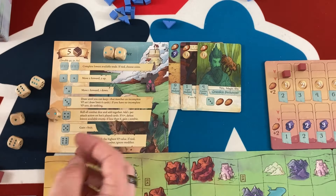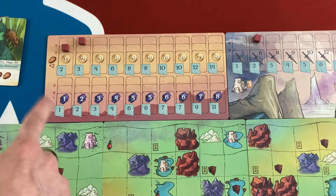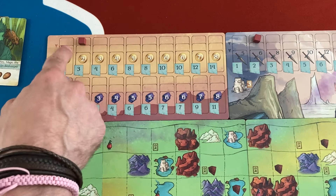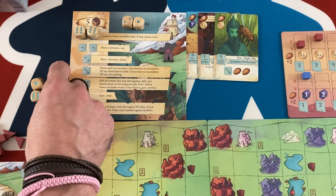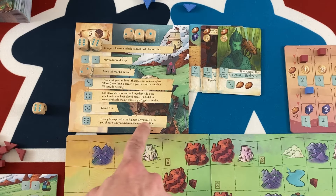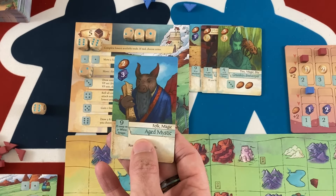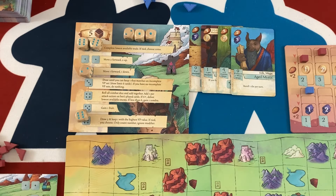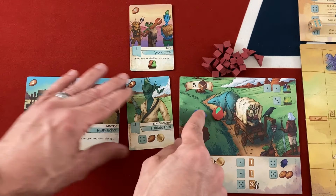The bot rolls five dice. They got a pair of fours or fives — I'm assuming fives — so they complete the lowest available trade. I'm not sure if 'lowest' means furthest left or lowest victory point value; I'll assume victory point value. They lock me out of a space soon. They don't have a pair of ones, but they do have a two so they move one forward and one down. They didn't attack so they keep building combat dice. They draw five and keep the highest value: a nine-point card requiring camps on three-plus white towers — I'm not sure the AI will ever achieve that. Bot turns have limited direct competition except for the market and zombies.